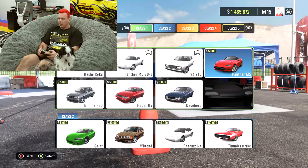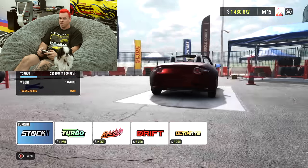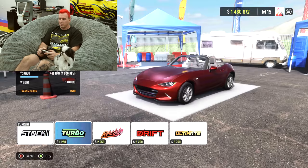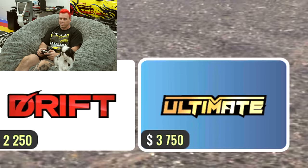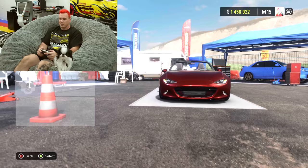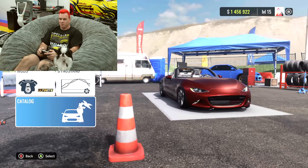My settings are all messed up and there's no Hachi Roku, so we're going to buy a brand new car — I'm gonna get the Panther M5. I don't have that car, so I just wasted five grand. Starting out, click on Mods after you buy your car. If you have it unlocked, definitely get the ultimate setup. Now we have 580 horsepower, which is kind of obnoxious, but it's gonna make learning in this game really easy.